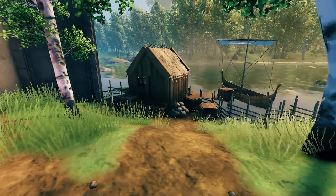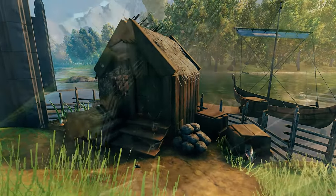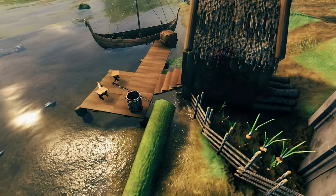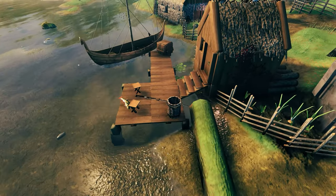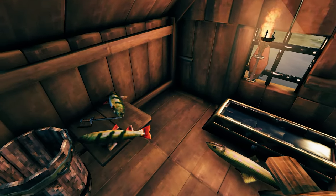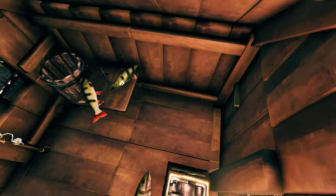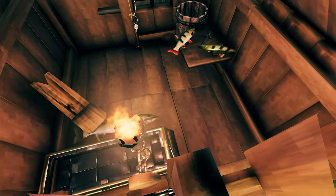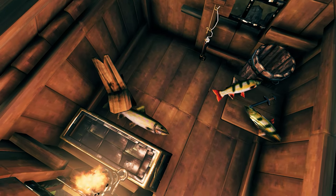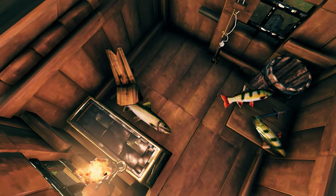This is the fishing hut. Nothing fancy outside, just some crates here and there, a small little garden. And behind there's a small boat and a cute little place for fishing. Inside the fishing hut there's nothing much going on — some fish here and there, a knife for processing, a bucket, his fishing rod. Basically all the tools required for fishing.